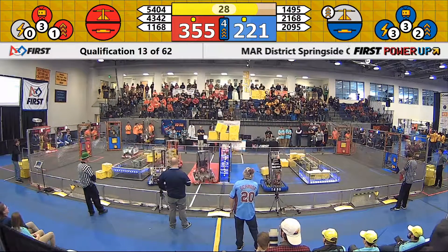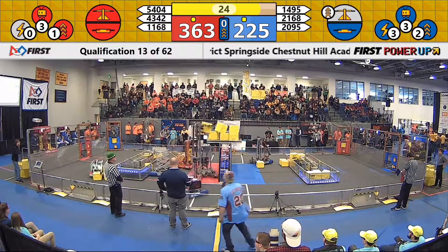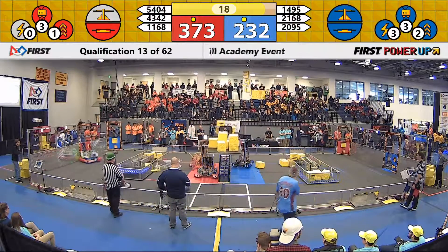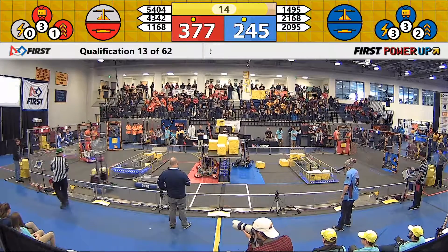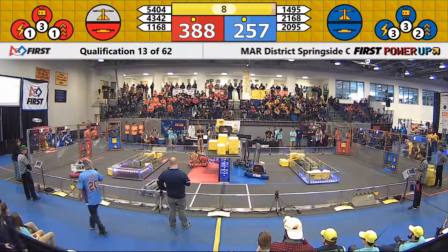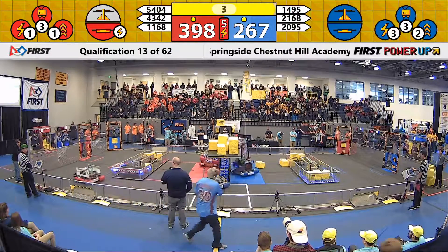The aluminum falcons working on getting control of that scale again. And it looks like Demon Robotics have that hook attached. Let's see if anybody else will be joining them for our red alliance. On blue, 1495 looks to be sitting pretty on that platform. Let's see if they will have any friends. And it looks like the blue alliance steals that scale. Demon Robotics starts flying high. And the giraffes look to park. Let's see if the aluminum falcons can get on. And they do.